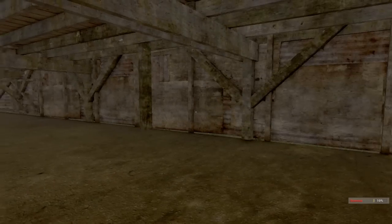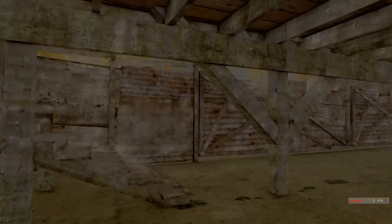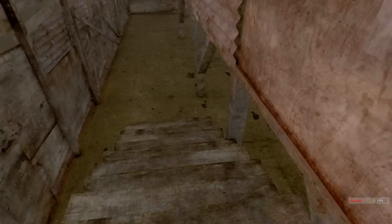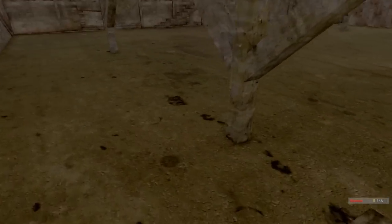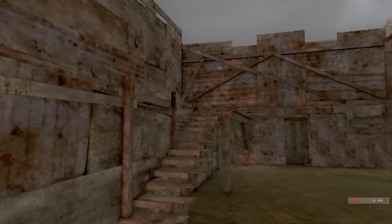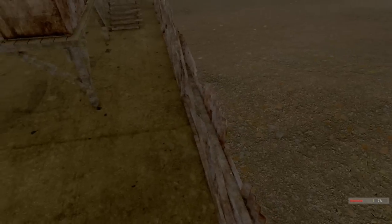Okay, this is where I spawn. So actually there is a glitch — this is the second time it's happened. If you log out on top of basically any built structure, it will take you down to the very bottom layer. That's what I've been noticing. I don't know if that works for you guys, but yeah, that's what's been happening for me.